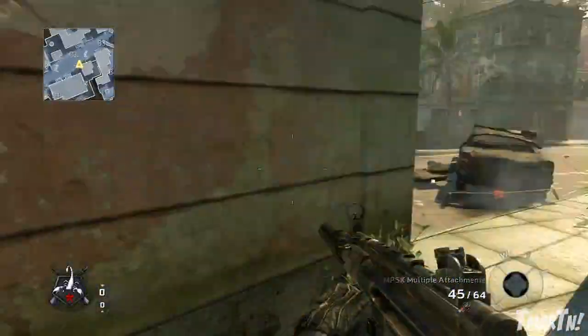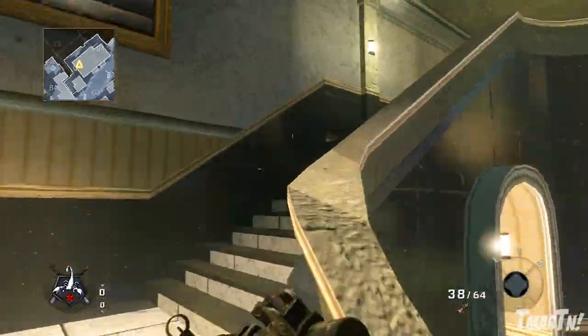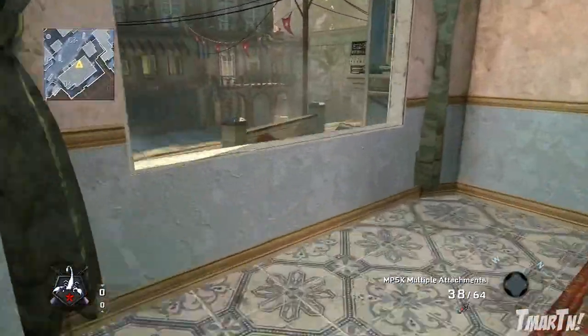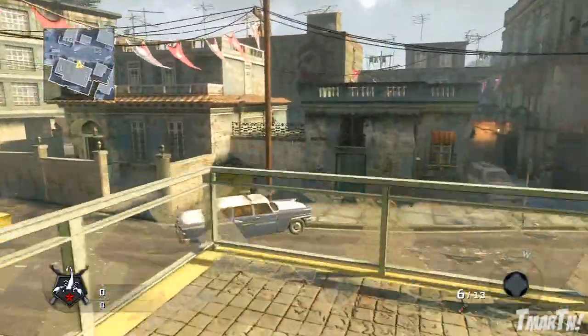What's going on guys? T-Mart here. How are you all doing on this fine Tuesday afternoon? I hope you all are doing well. Today we've got Black Ops 101 episode 26 and we're gonna be taking a look at some of the nade spots on the map Havana. I think you guys are gonna find these pretty useful, so let's get started.